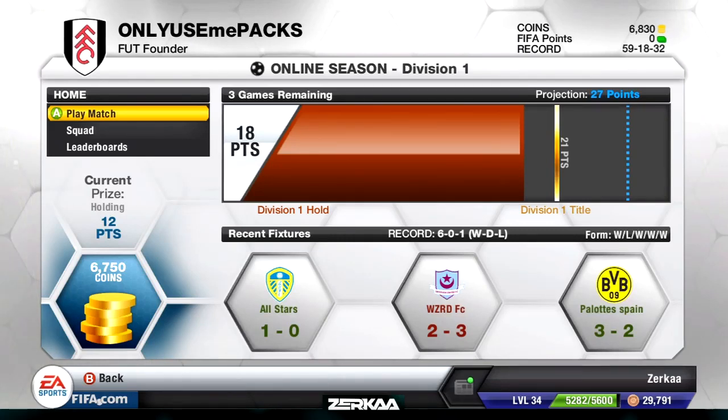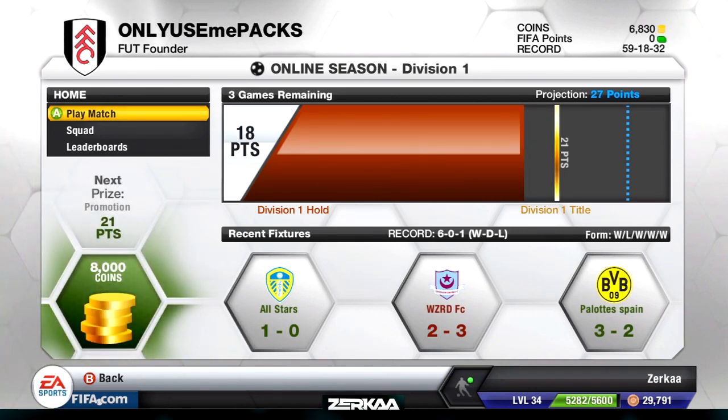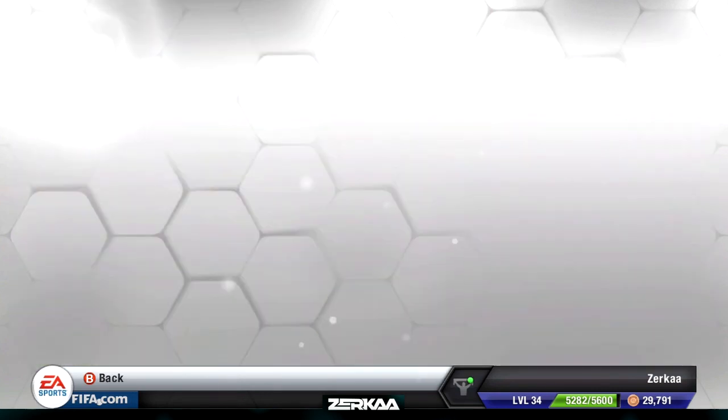Hey guys, Zerker here and welcome back to my Packed Out series. If you want to get some Ultimate Team Coins, check out fifacoinsonline.com — the link is in the description below. If you enjoy this series, please leave a like and a comment to support it as always. Let's get this episode underway.